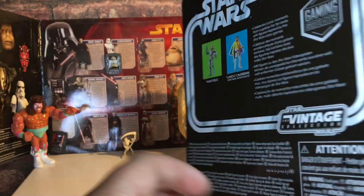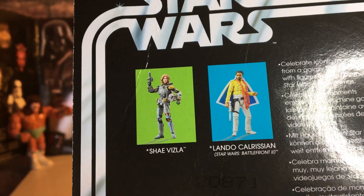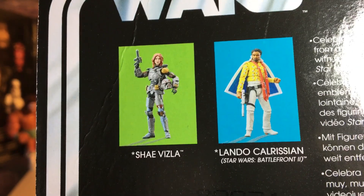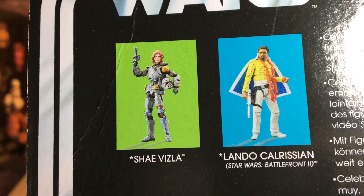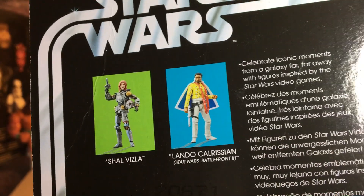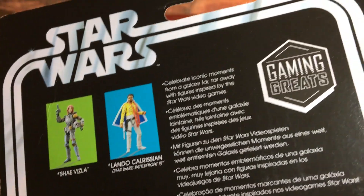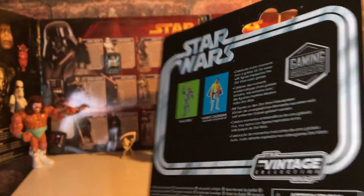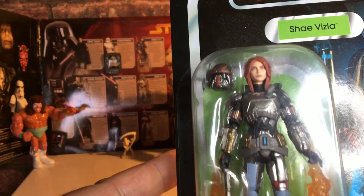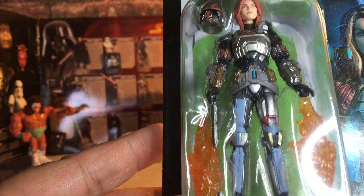Let's have a look on the back at the other figures you can get in the wave. There's Shea Vizsla and Lando from Battlefront 2, or from the Solo movie, which is alright I suppose. Gaming greats. That's Shea Vizsla VC101.